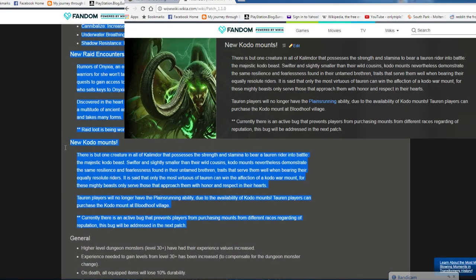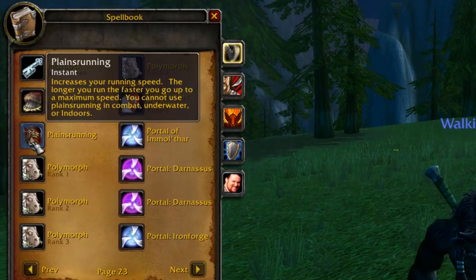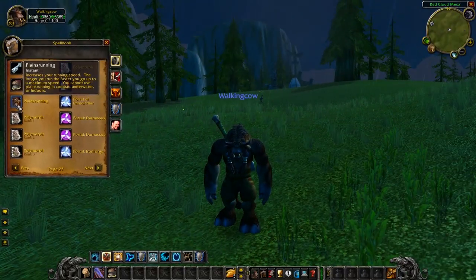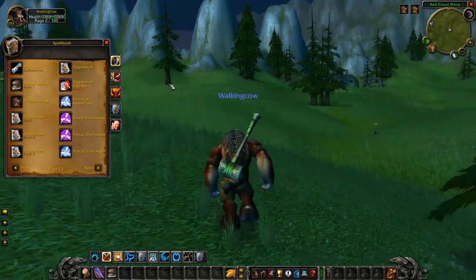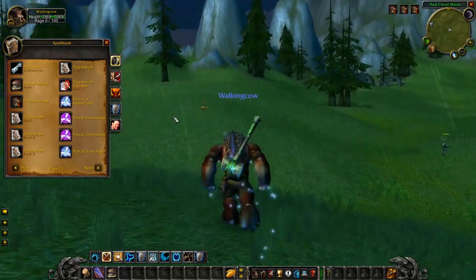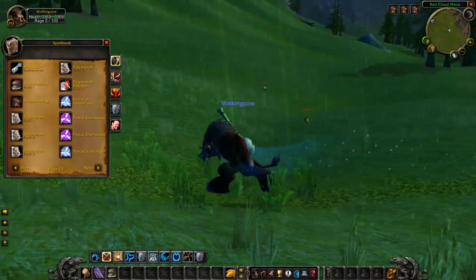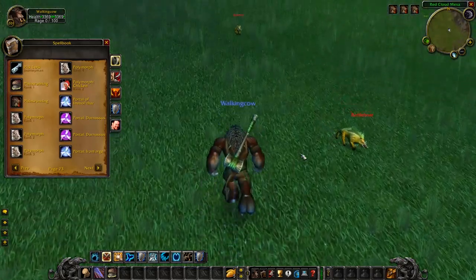So on day one, Tauren could ride Kodo mounts. Plainsrunning was an ability Tauren used because during development they were designed not to use mounts — probably because a giant walking cow would look silly riding a horse. The ability took longer to get up to full speed than a normal mount, putting Tauren at a disadvantage. Enjoy this footage because it's the only video footage of this ability anywhere online.